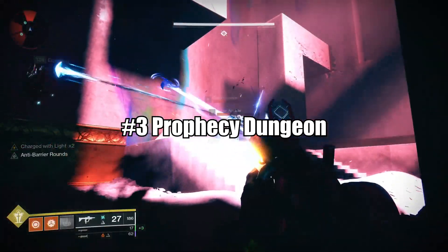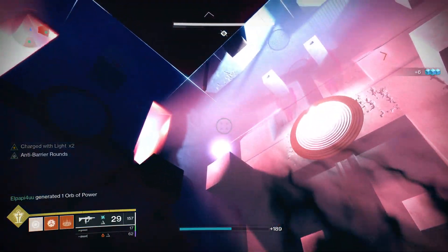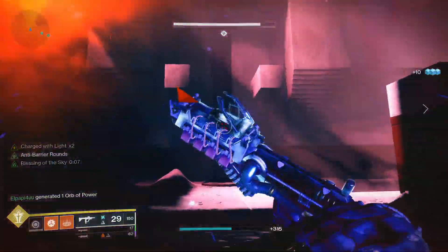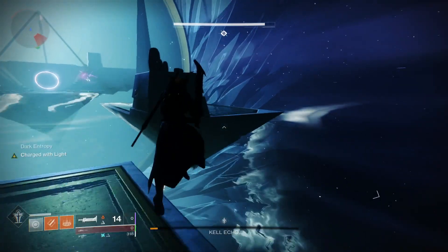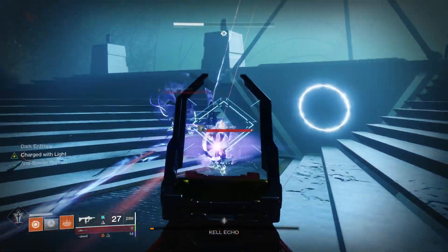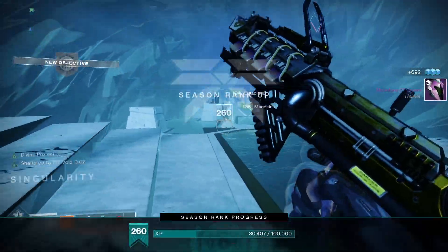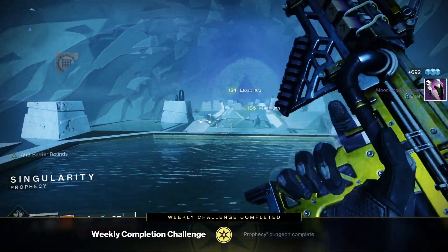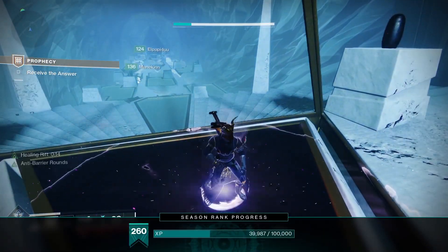Number 3: the Prophecy Dungeon. Prophecy Dungeon is my personal favorite method for farming high stat armor. A lot of people don't know this, but since its reintroduction in Beyond Light, once you finish it for the weekly pinnacle you can actually keep replaying it and farming the encounters for non-powerful but high stat armor rolls. If you can't get a group for this, the dungeon is pretty easily soloable with the builds we have now. If you want my warlock build guide, check it out by clicking on the top right of the video.